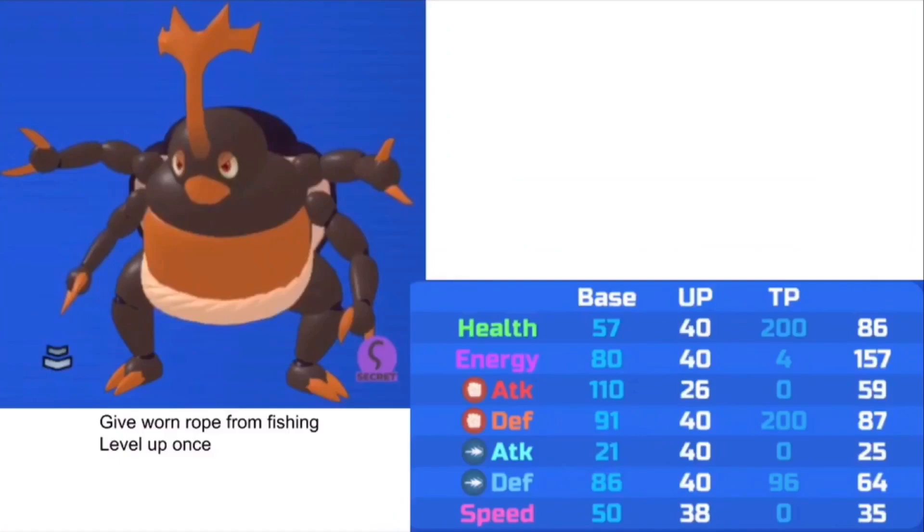Now we've got one of the best Lumions that evolved: Propay. To get this Lumion, you have to fish at the pier — there's a really low chance of getting a Warn Rope. Then you've got to give the Warn Rope to a Propay and just level it up once to evolve it. It's got high melee attack and high defenses. It looks like a buff Sumo Wrestler — a really cool design. It's like a buff beetle. Pretty good design overall.